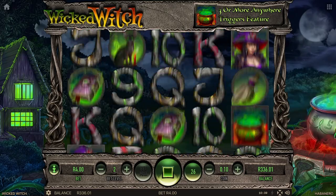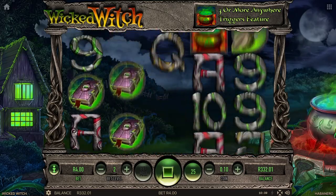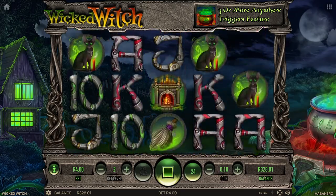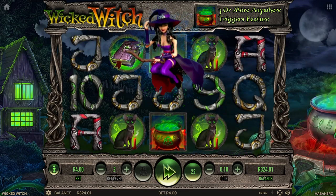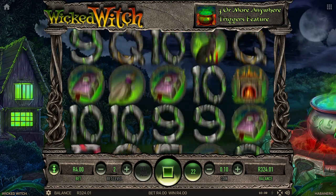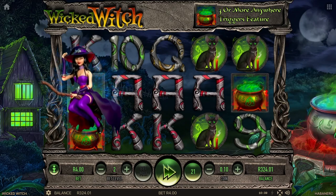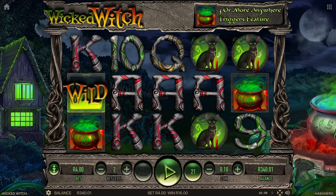Not too much going on in the game so far. There's been quite a few spins without picking up anything. There's a witch — she can give some jacks there. I think we were picking up those anyway, to be honest. I would really like to see a feature. Aces will pay — aces and the king, 16 Rand. Not too bad.